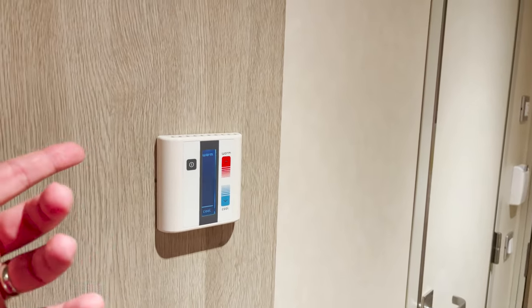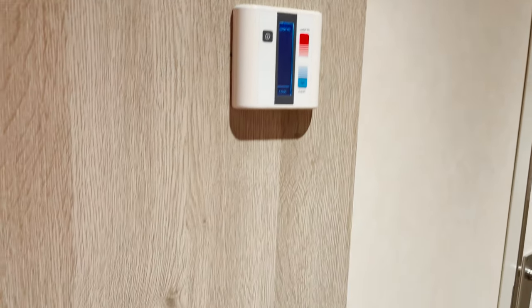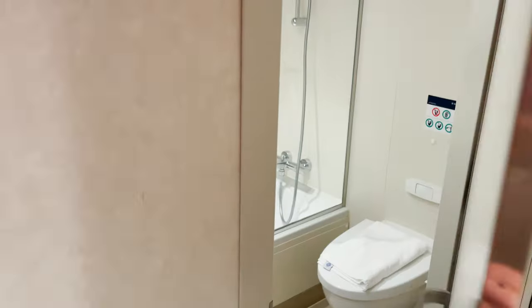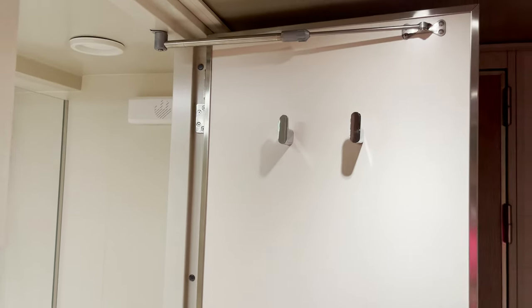Here is the thermostat for the room — pretty self-explanatory, up for warm, down for cool. There is also a light switch here that is actually for the bathroom, so let's open the door and head inside. On the back side of the door we'll find a couple of hanging hooks as well.